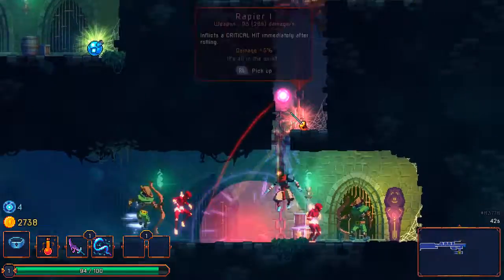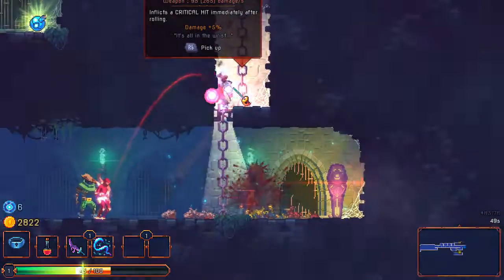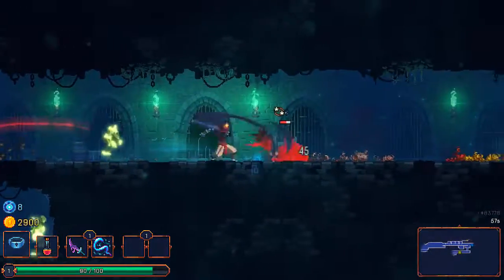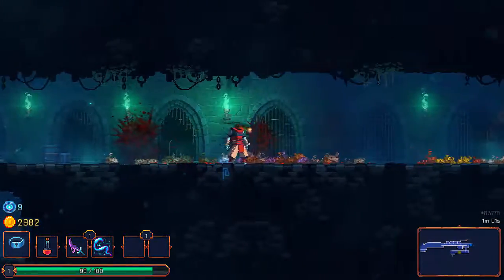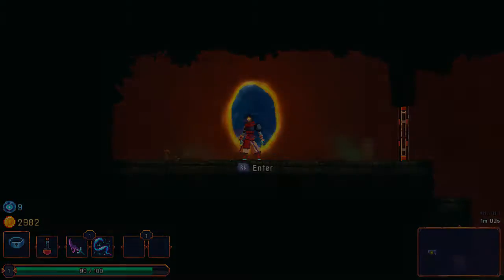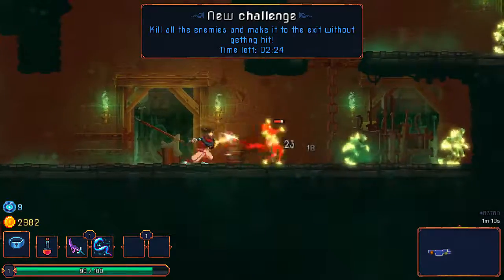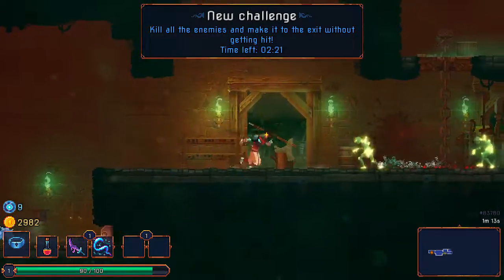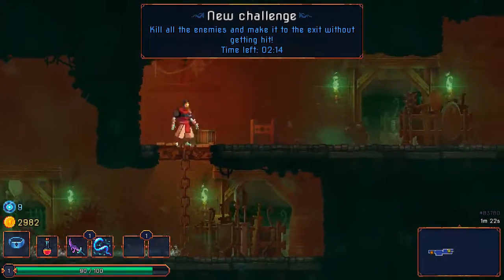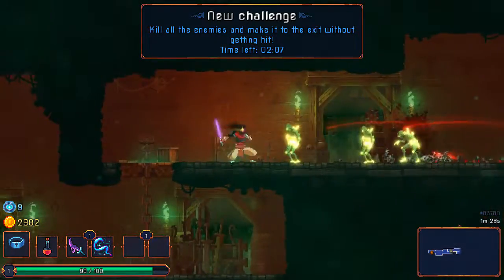Let's check this out — there was a secret here! I saw the little prompt show up. We gotta try the secret when it shows. Kill the enemies without getting hit — okay, got two minutes to do it. Phase one down, kill all the enemies. Kind of wish we had a skill right now, it would make this part a little bit easier.